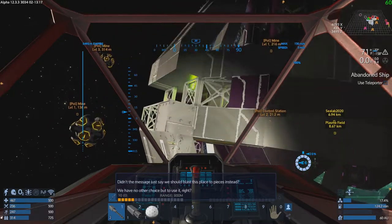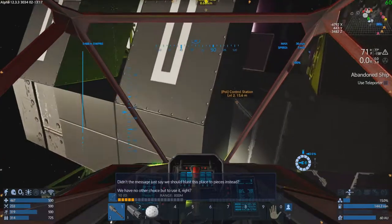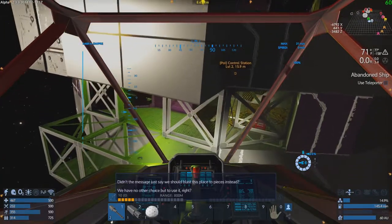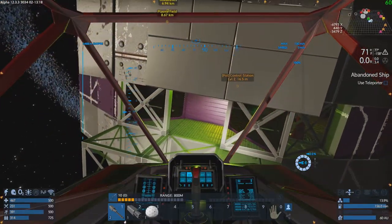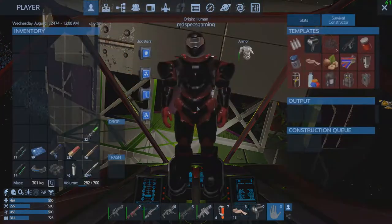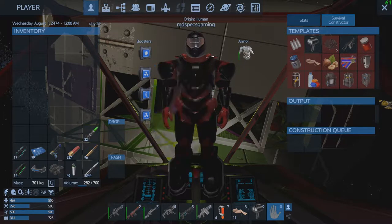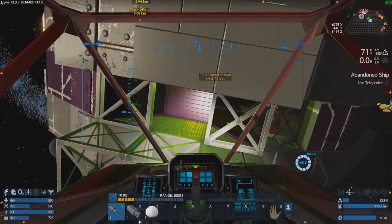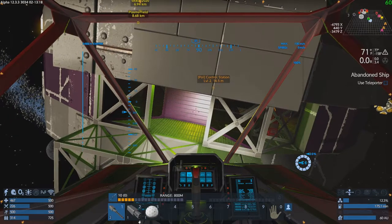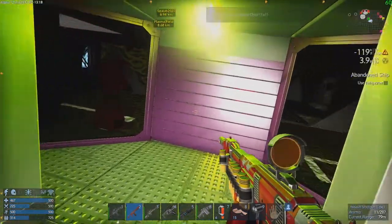Let's get just a tiny bit closer. Make sure we're warmed up before we go back in. We got insulation, we got radiation — we should have done another insulation before we left. Depending on where this takes us, we may have to do that. Let's go to the teleporter and see where we end up.